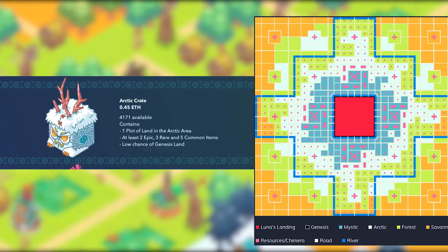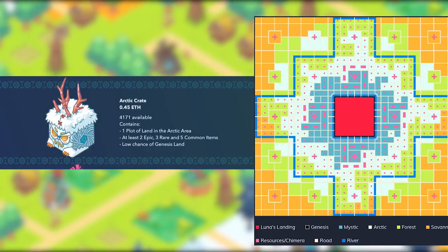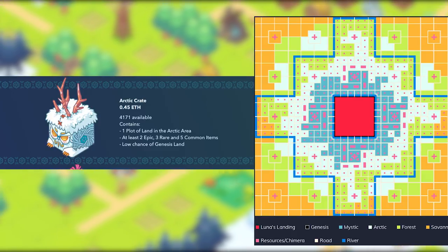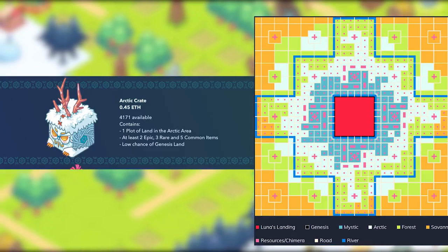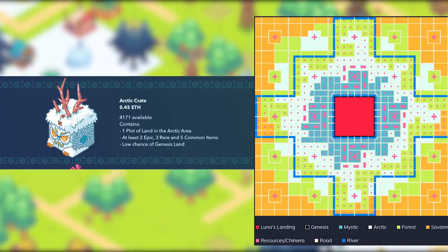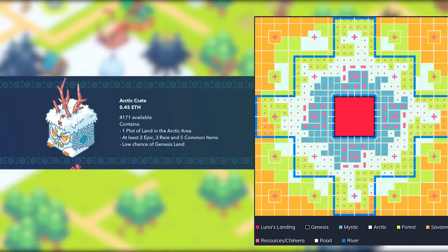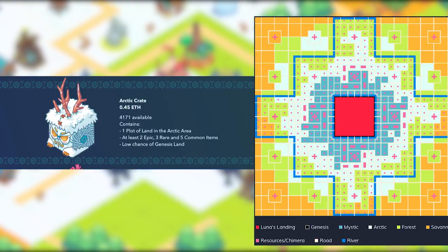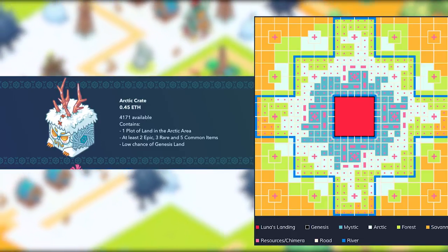Next up are Arctic lands. These have less large resource hubs than forests, but they're prime locations to hunt chimera and contest events from. Axies will often travel back home across Arctic lands early on their route, dropping several extra items, resources, and Luna, making these prime locations for profiting off of foot traffic. Try to buy your lands near the main resource hubs and roads if you really want to profit off of your Arctic lands.